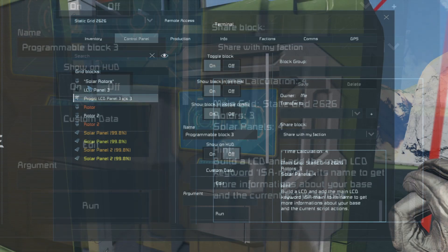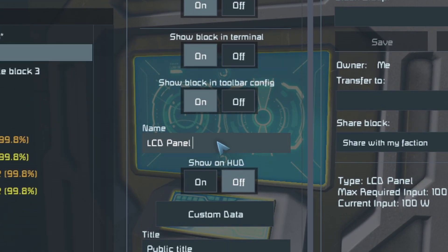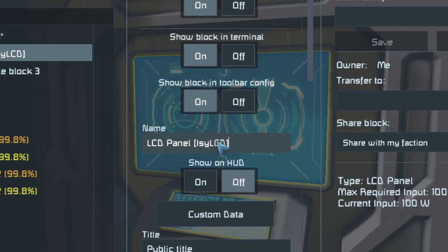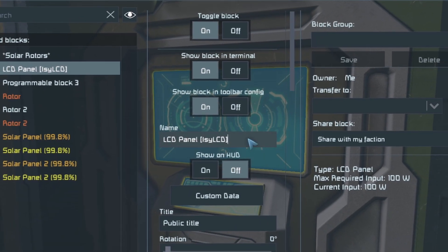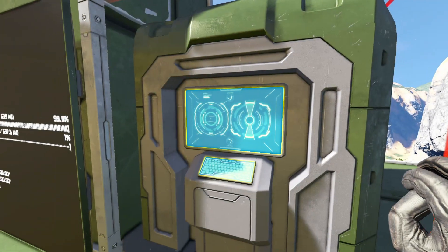I'll go back into the programmable block. At the bottom it's saying: hint — build an LCD and add the main LCD keyword. That's not a one, that's an I — so it's ISA-main in lowercase. Add that to its name. So in my LCD panel name I'll put in capital ISA-dash-lowercase main. It automatically changed itself to IZ-LCD.